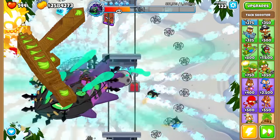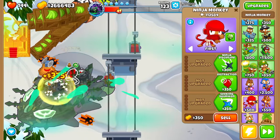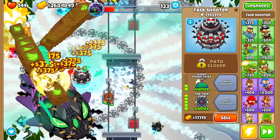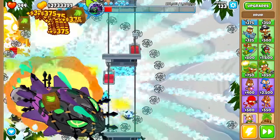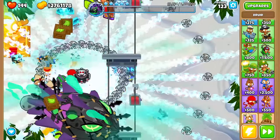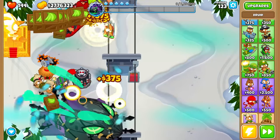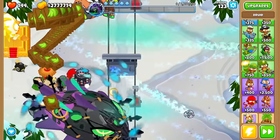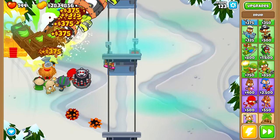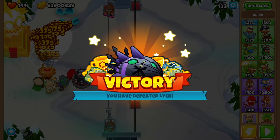We've gone past round 120 - it is taking a while to kill this boss balloon. Only one skull left and very shortly I think it is going to be taken down. The Tag Shooter is definitely the best tower, but the Druid was really cool as well as the Glue Gunner and the Temple. Basically every tower I put down was absolutely amazing. It looks like it is about to die - we are going to destroy the Tier 5 Lich. And I hope you guys enjoyed the video - that was a really, really fun video. Looks like we won. I will see you guys in the next video and I hope you have an amazing day. Peace.